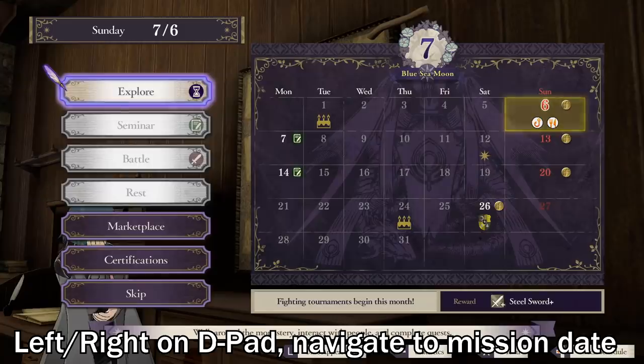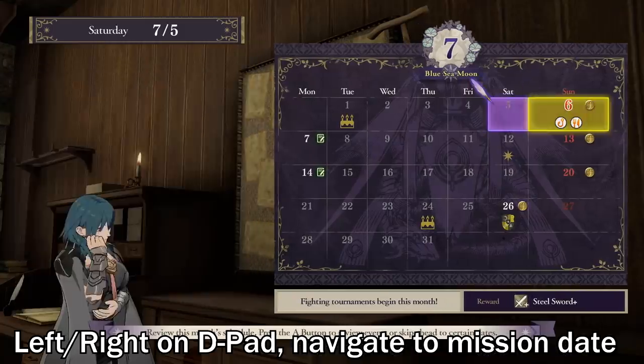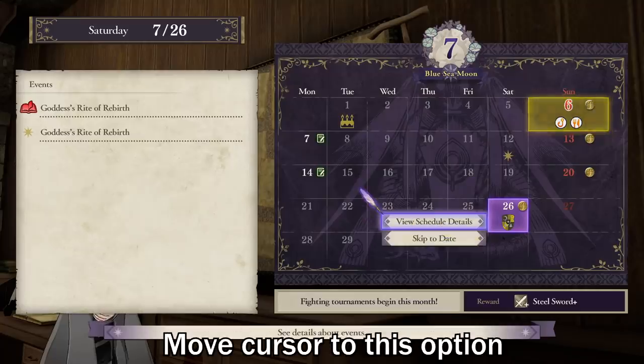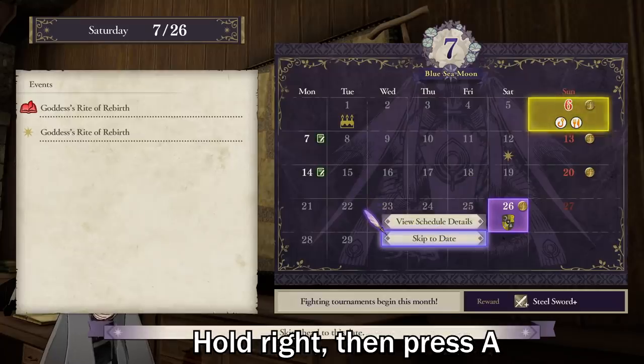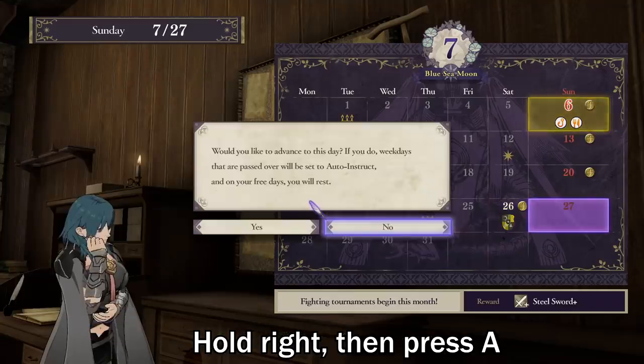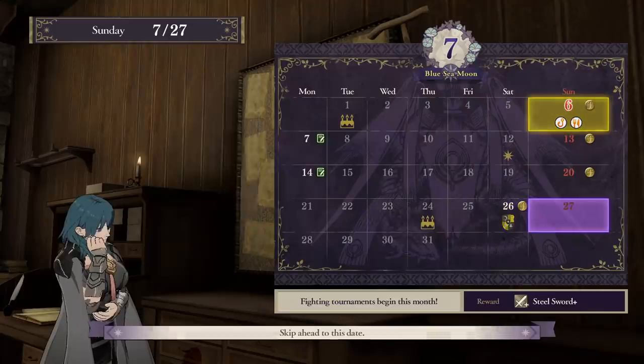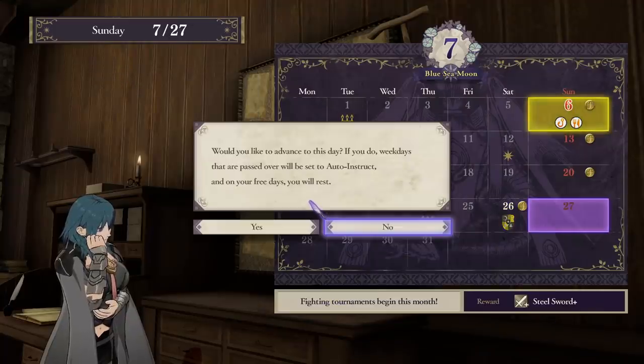Press left or right, then navigate your cursor to the mission date and press A. You will get the option to skip to date. Move your cursor to this option, but don't press A yet. Instead, press and hold right, and then press A. If done correctly, your cursor should jump to a date past the mission date. Then press A again and skip to the date past the mission.